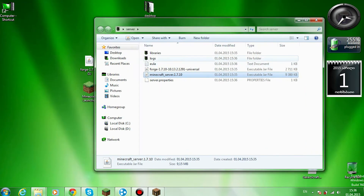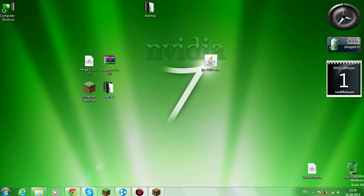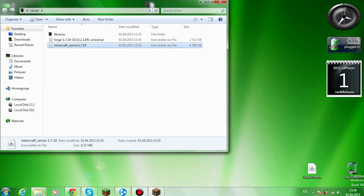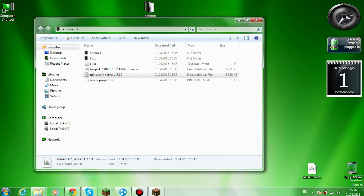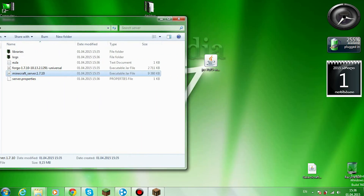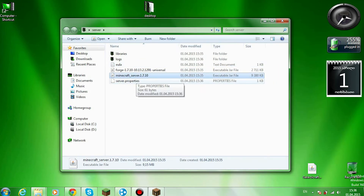Just wait for it to do its own work. Alright, it has installed. Now open the server folder and run minecraft_server 1.7.10. Just wait for it to open. If you don't have Java 7, then Minecraft and the Minecraft server will not open.